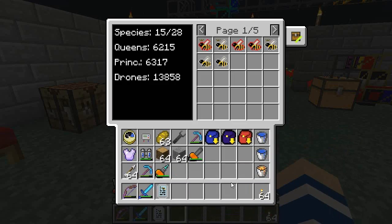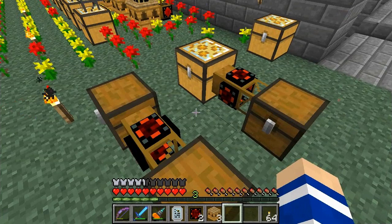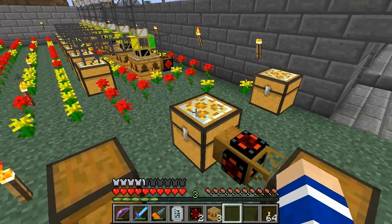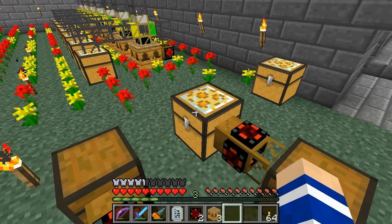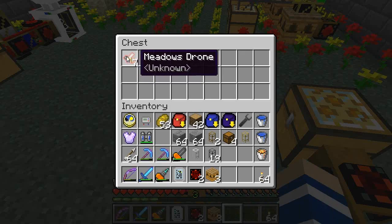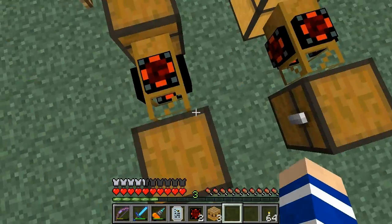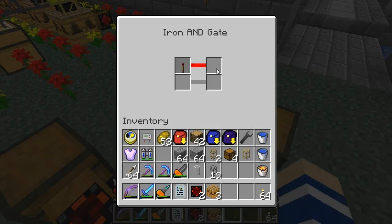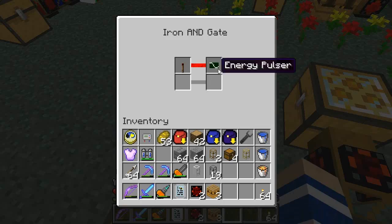Let's build something here. Before I start building I would like to demonstrate one thing. I have one apiary chest as a source here and a normal chest as a source here. There are seven forest drones in the apiary chest and seven meadows drones in the normal chest. We have a fairly simple system here with an autarchic gate and a wooden pipe — we are going to activate these and then turn it off again.